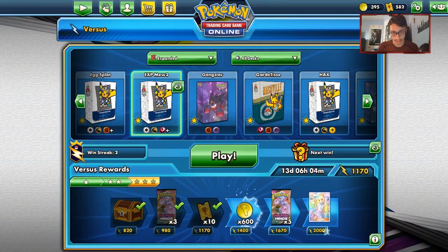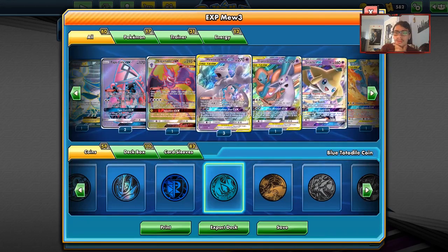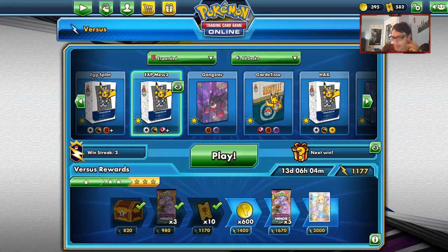Pikarom is quite literally one of your best matchups, because once you get the Jolteon off quick enough, Mewtwo Mew just kind of steamrolls its way to winning the game. They did have the Jolteon GX in the deck but they weren't able to do anything with it, so we didn't have to worry about that. That was a pretty good match showing off how Pikarom is winnable. Let's see you guys in another match.